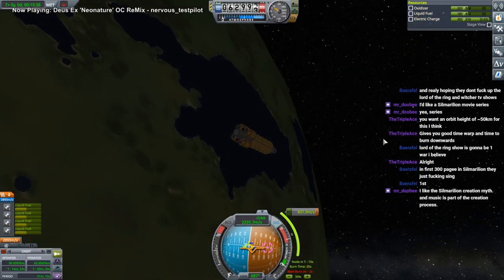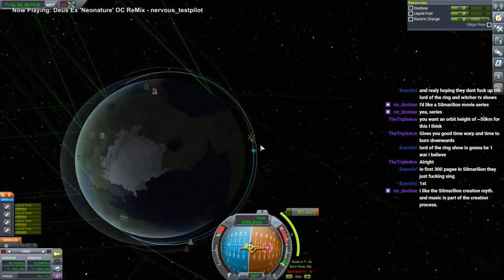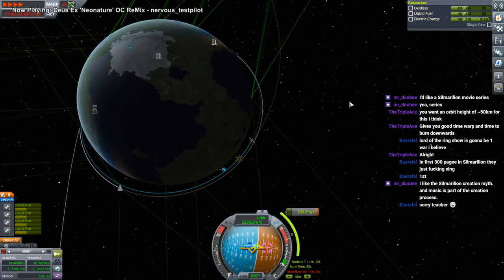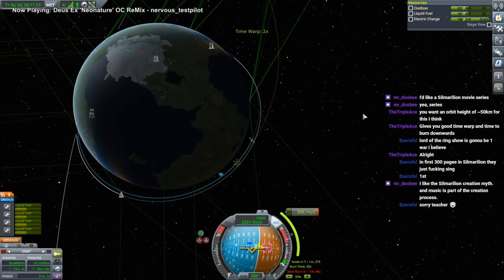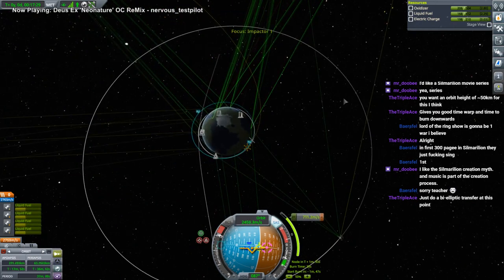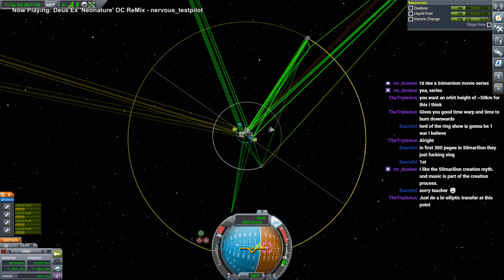We lost communication right when we were supposed to start burning — at least I didn't start burning yet. Why did we lose communication? We've got a 3,000-kilometer combined range and the satellite is right there. Come on, pick up that station — there we go. We can just go to the moon; it's an off-plane transfer at worst. No need for bi-elliptic transfers — we got a happy little transfer just fine.